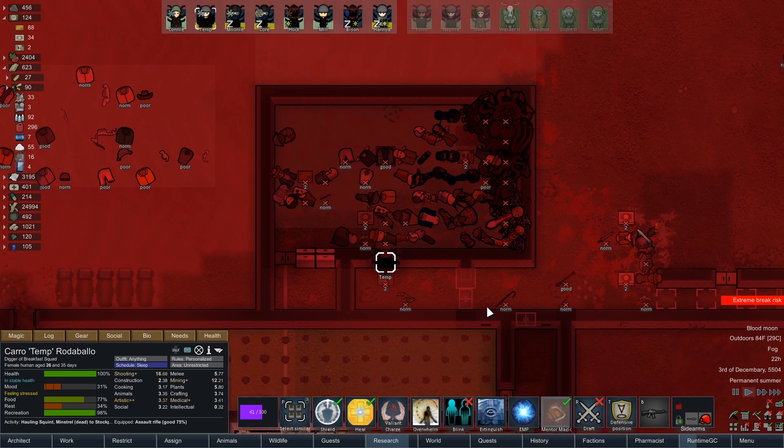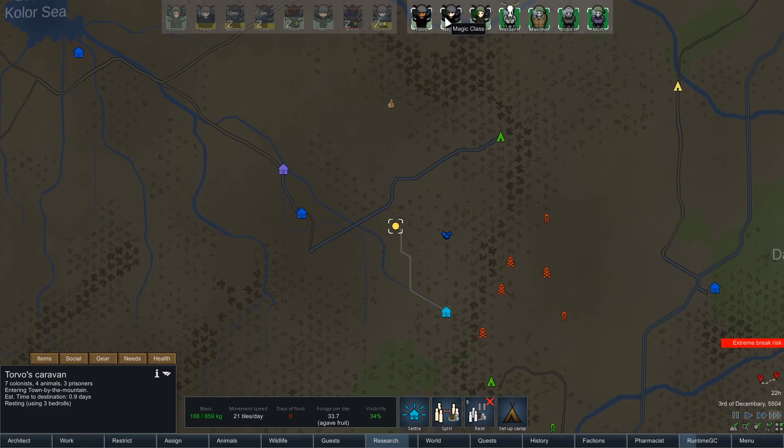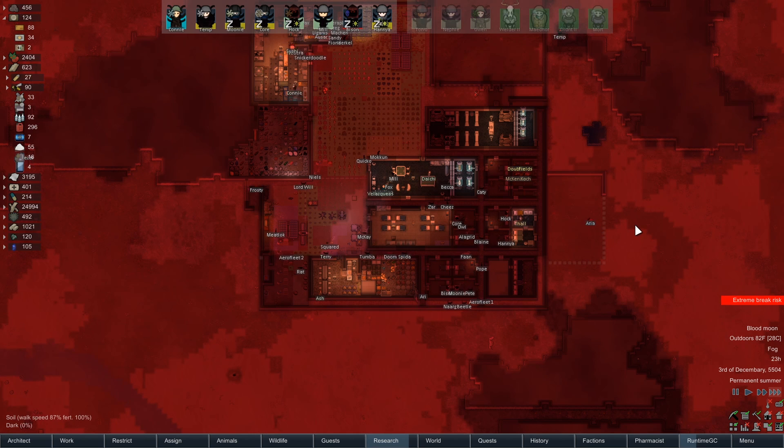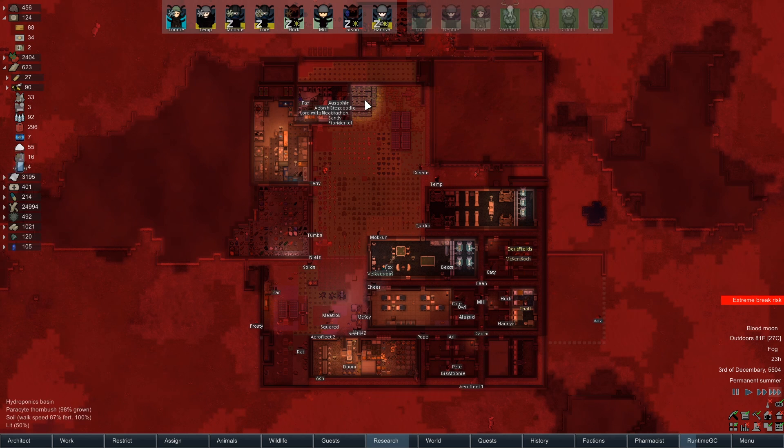Temp, what are you doing? Oh, you're hauling dead people. Maybe what you should do is deliver these components first. And then someone else can take care of it. How far out? 0.9 days, sleeping overnight. I am happy with this. I'm very happy with this.